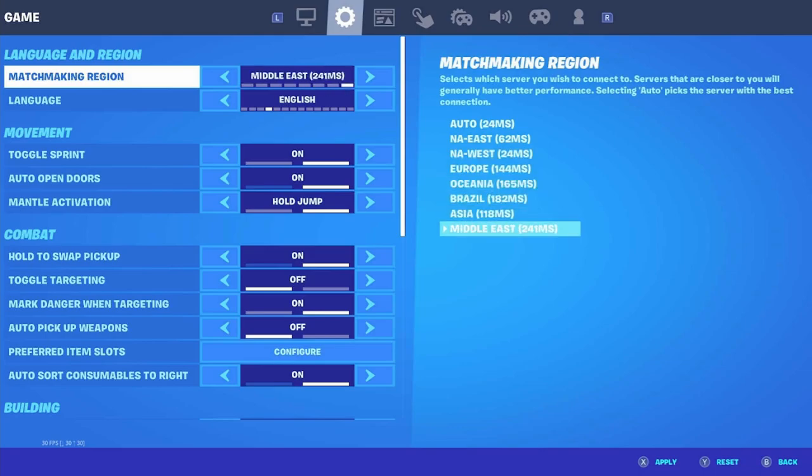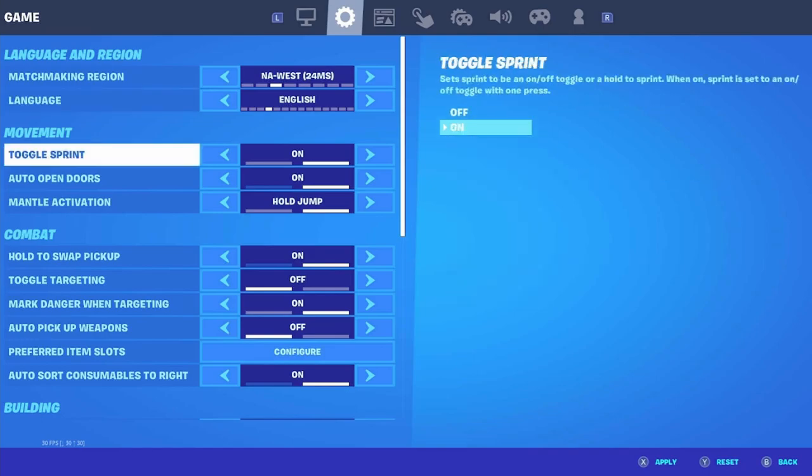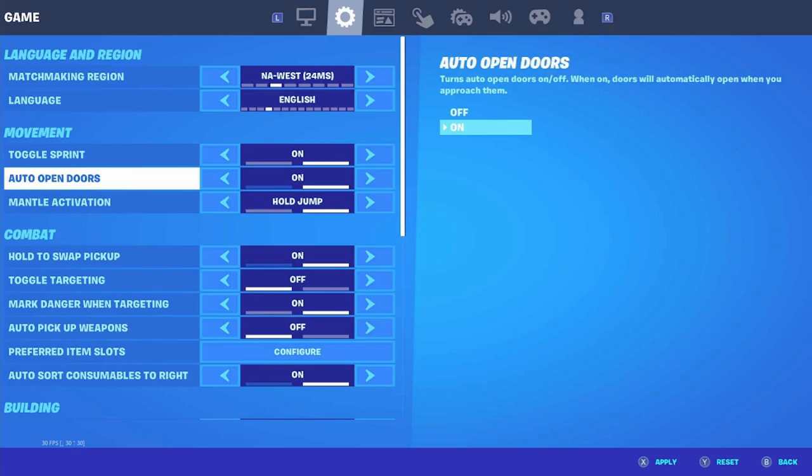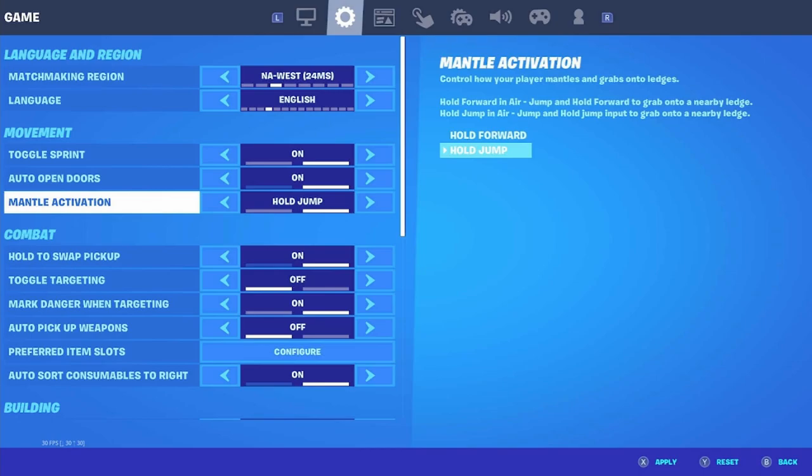You can check which region you're on by looking through the numbers — for example, Middle East is 241, meaning it's the furthest region from me, while NA West is 24, which is the best for me. Language can be whatever you want. Toggle sprint — make sure this is turned on. Auto open doors — make sure that's on too, so if you accidentally edit a door it automatically opens, which is very helpful for free builds and 1v1s. Mental activation — always set this to Hold Jump, it's a lot more helpful. Combat hold swap pickup — have this turned on, it's very good for pubs and arena.